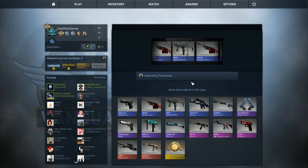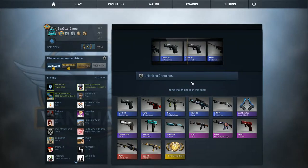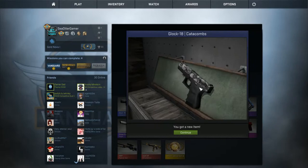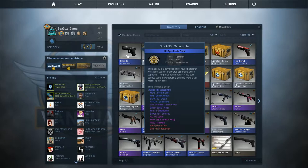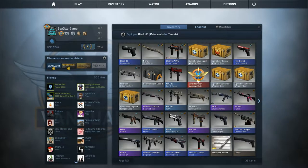And with that, let's see what we get. Let's rub our hands for luck here. Looks like the Glock 18 Catacombs. And like I said, not my favorite, but it'll do. I don't have a Glock 18 skin, so let's see. It is field tested, so it could have been better. But I will equip this, and I will just cut to when I'm in-game with it since it'll take a little while to load up.